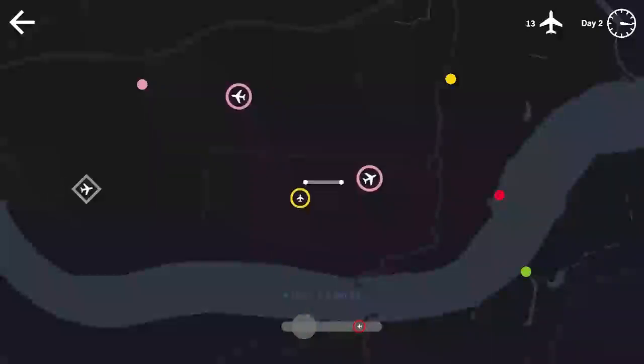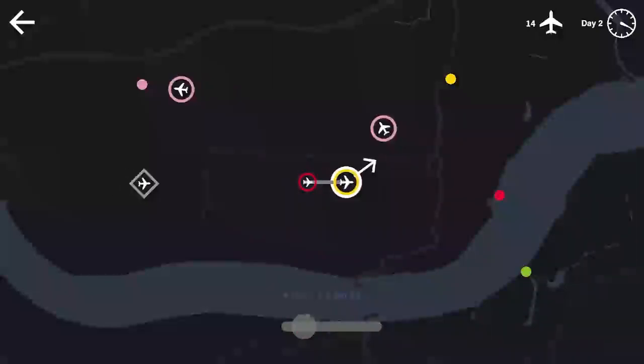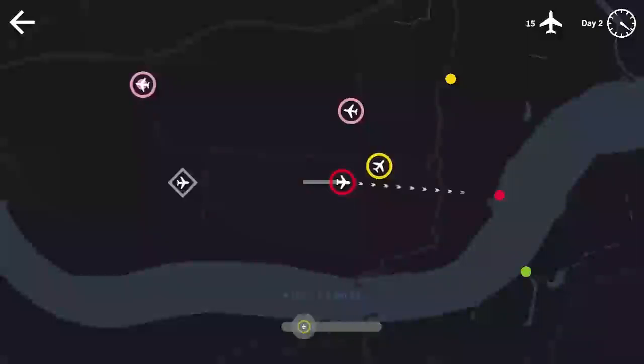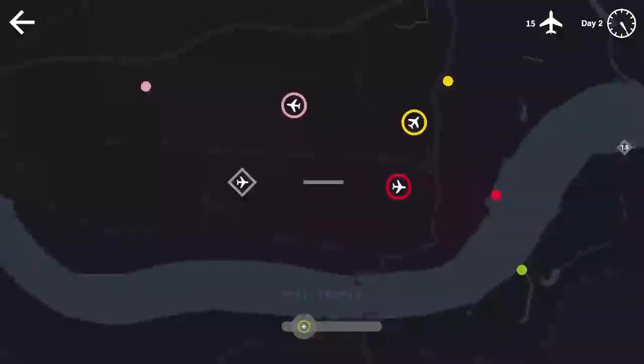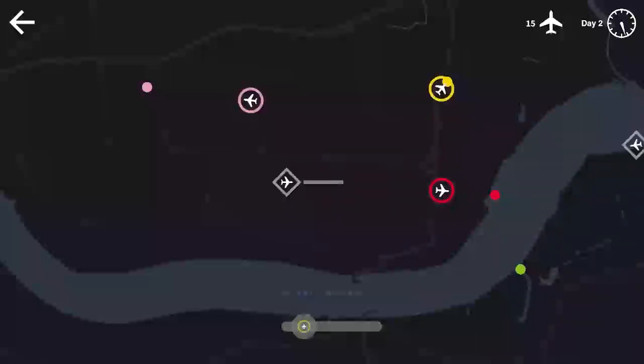This is actually kind of fun! We'll get yellow taken off and squeeze red in too. Green hasn't spawned in our airport waiting line yet. The first pink is off to its waypoint, gray's coming in, and we probably won't have time to launch green but once gray lands we'll get it going.